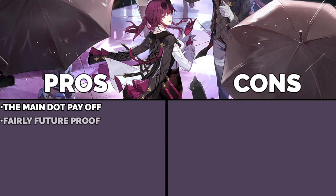Our second pro: fairly future proof. Again, if you want to build DOTs, you're going to need Kafka. Now let's say they do make another DOT payoff character, and let's say that new DOT payoff is actually better than Kafka. Why not run both? Why not run Kafka and this theoretical second DOT payoff character — especially if that second character also puts DOTs on enemies? Then your support and sustainer round out the team, or maybe you run both DOT payoffs plus another DOT character and a sustainer. So I do think she's fairly future proof.